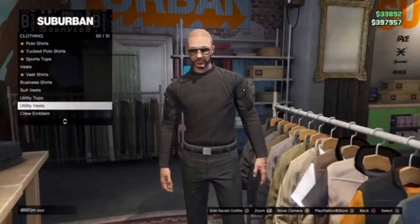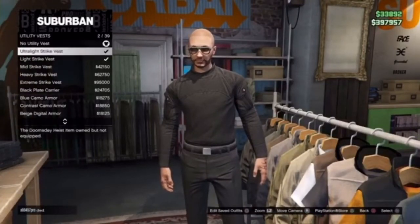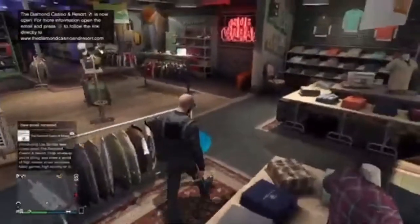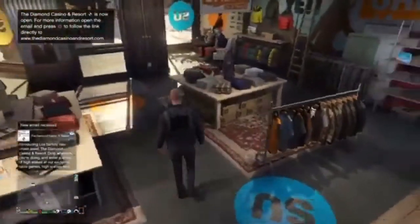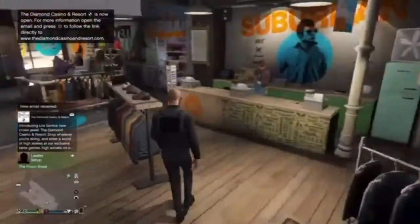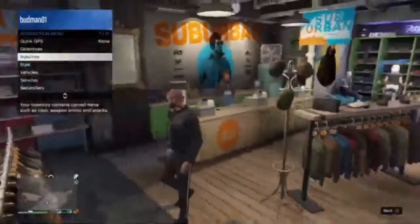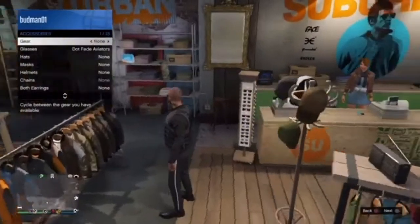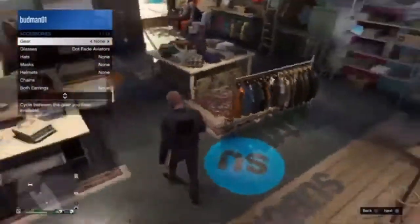Back out and go to utility vest. Get the ultralight strike vest, which is the first one. Equip that and back out. Now go to accessories — I'm not sure where they are in this store, so you might have to go to another one or just go to your inventory, go down to style, and go to accessories. Once you're in accessories, go down to scarves. If anyone knows where the accessories area is in the store, please comment down below.